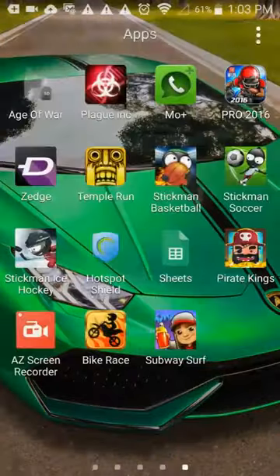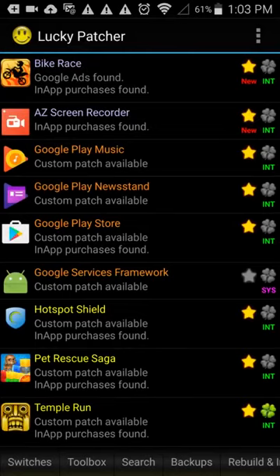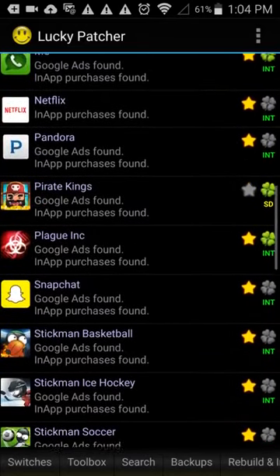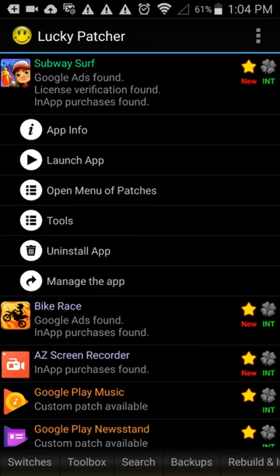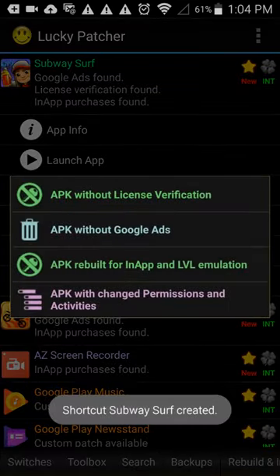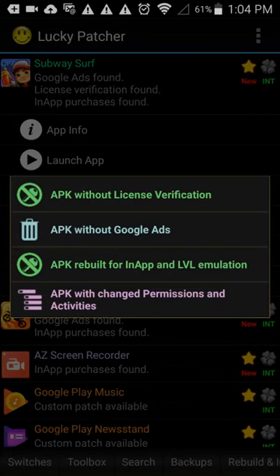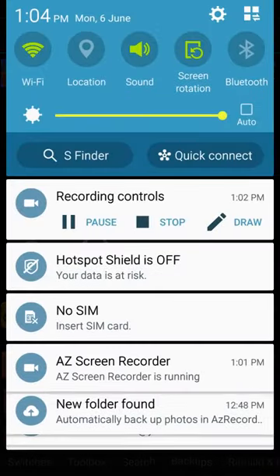Now you're just going to go right into the Lucky Patcher tool. You're going to find where it says Subway Surfers, open menu of patches, create modified APK file, APK rebuild for in-app and level emulation, rebuild the app. This may take a couple of minutes, so I'm going to pause the video and come right back.